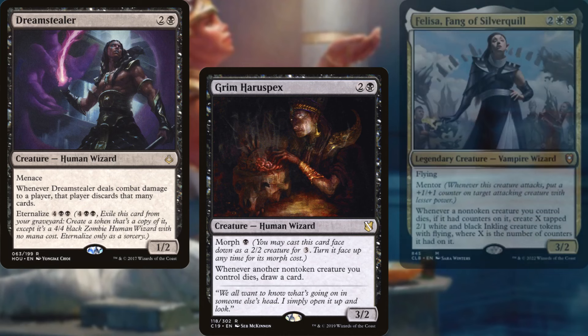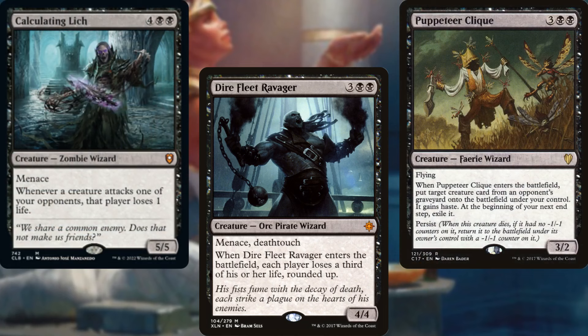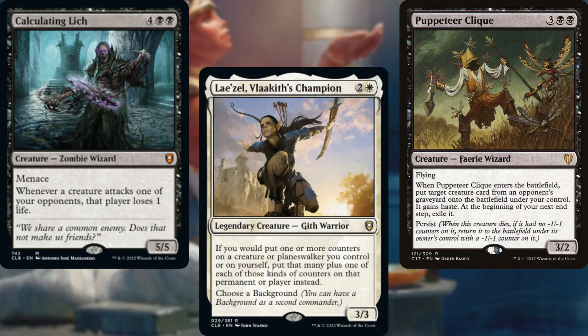Dream Stealer, Grim Haruspex, Felisa Fang of Silverquill, Gale Powder Mage, Dire Fleet Ravager, Puppeteer Clique, and Calculating Lich make up the rest of our Wizard package.